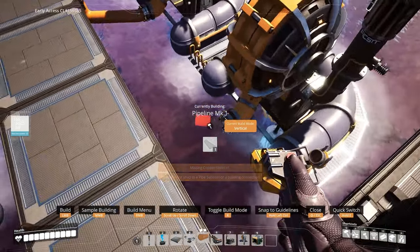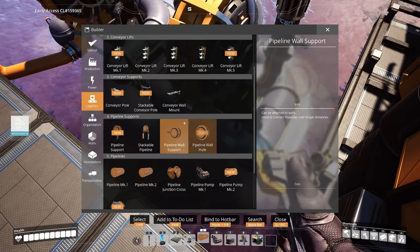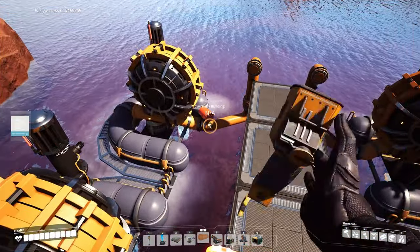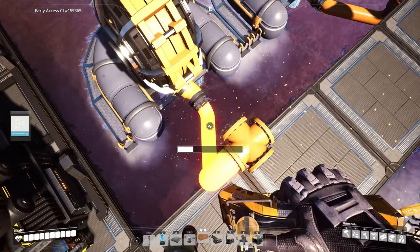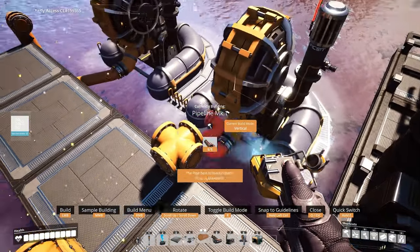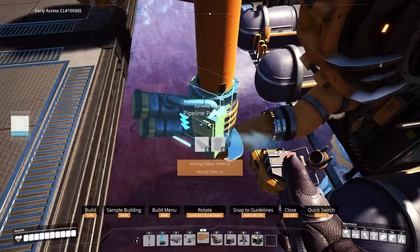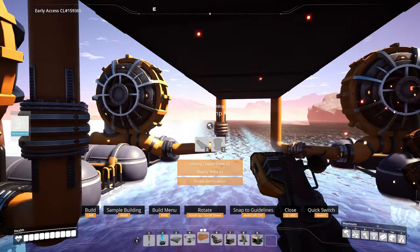Then take these pipes and connect them to the water extractors. Get out a pipeline junction cross and place these on the edges right in front of the extractors. Connect these up with pipes. Then get out your pipeline pump mark 1 and place them on all of the pipes facing up, like this.